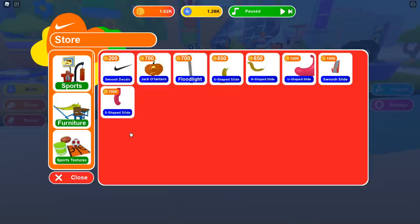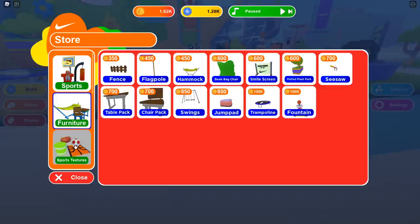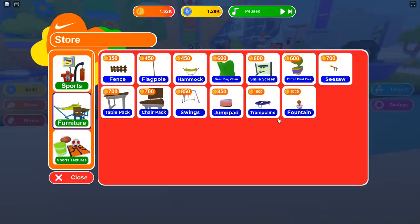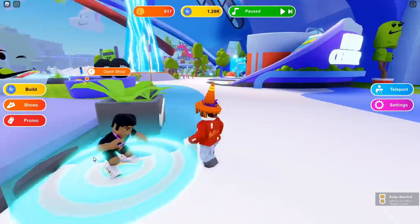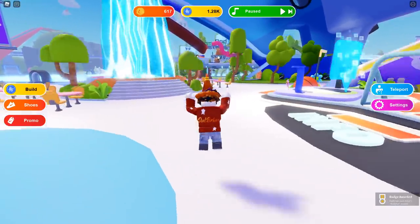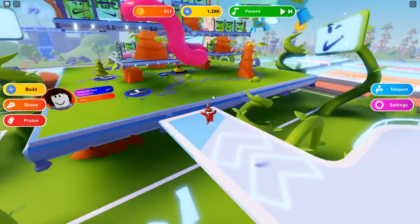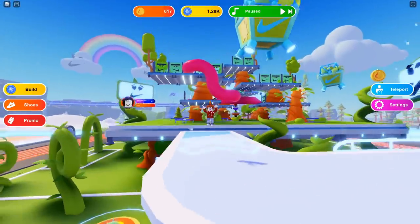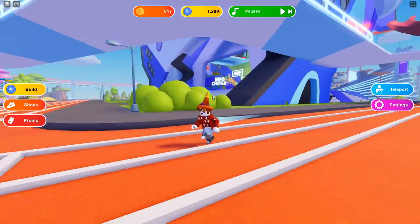Here you can actually buy stuff — like sportswear items for your yard, like a tennis net. You can also buy sports structures, which is pretty cool. I'm going to go buy a trampoline right over here and use it for my yard. Now let me go ahead and show you the next shop. Wait, this is not a shop — ha, this is just another featured yard. So yeah, you can play around in here, but let me show you the other shop. There is another shop right here.